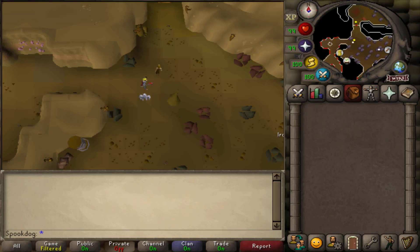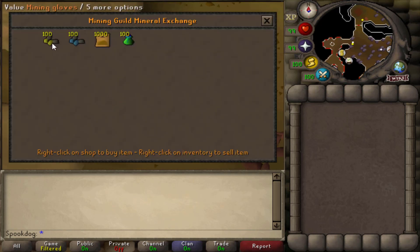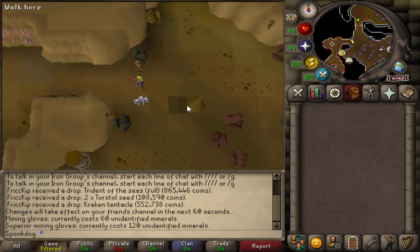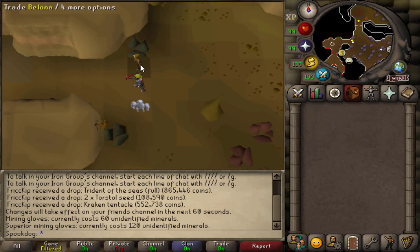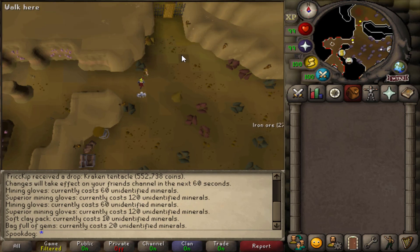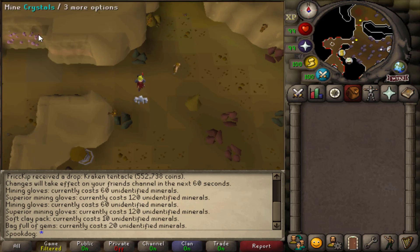So two birds with one stone, I guess. Here at Bologna, you can trade her and you can see there are mining gloves and superior mining gloves. When mining anything in the members area of the mining guild, you can get unidentified minerals, which you can use to buy things in this shop. The different rocks give different chances of receiving unidentified minerals — the highest ones are amethyst and rune, so obviously I'm gonna be doing amethyst.